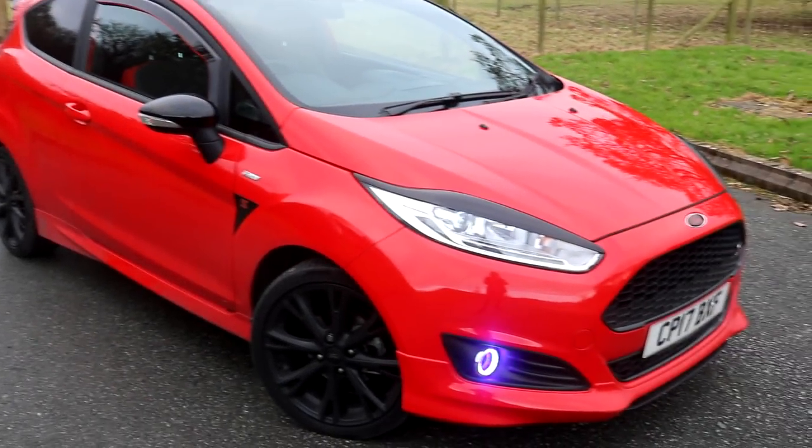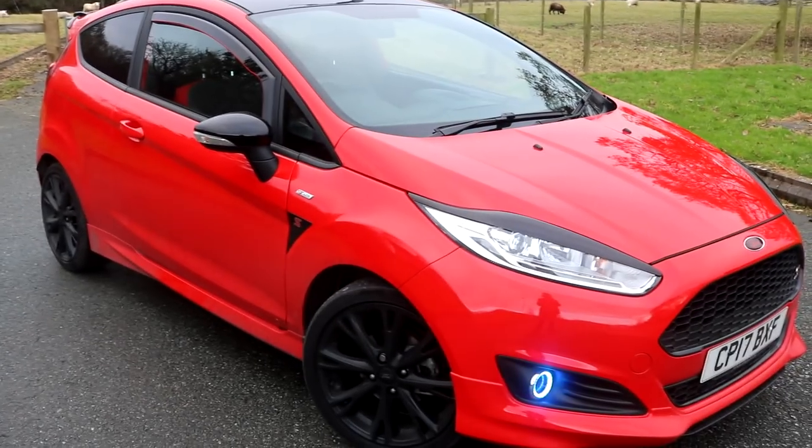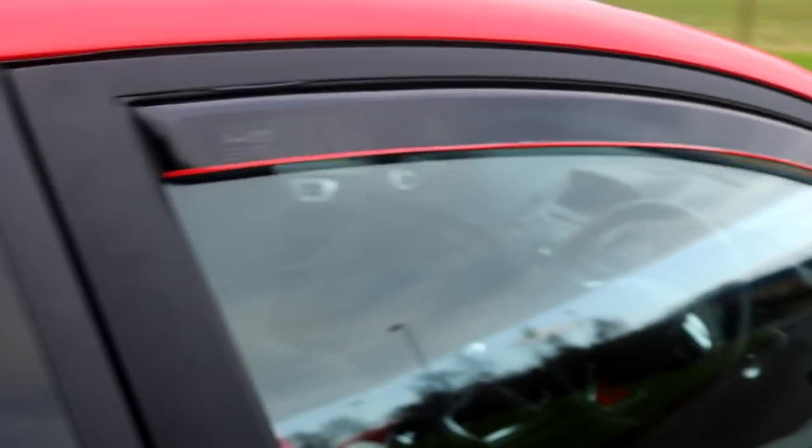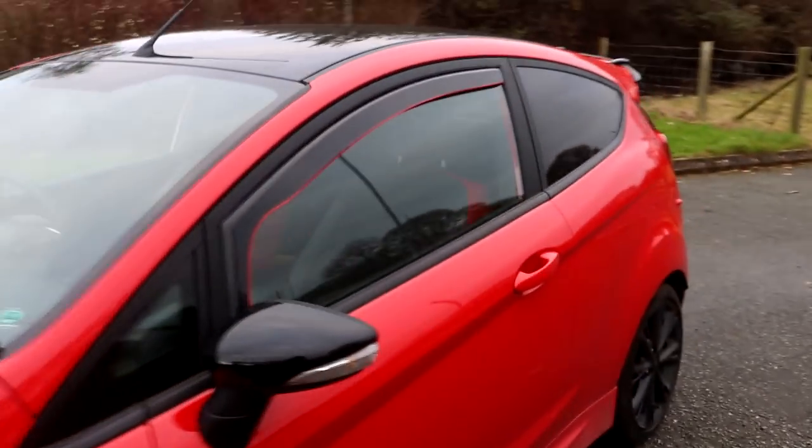So what I'm going to do is go through in order of what I've done. The first thing I did to the car was put these lovely Team Heko wind deflectors on — I think they look amazing. The red bit here is another aesthetic mod which I'll get to; they don't come like that stock, it's just the black deflector. So I've got one on this side and another on this side.